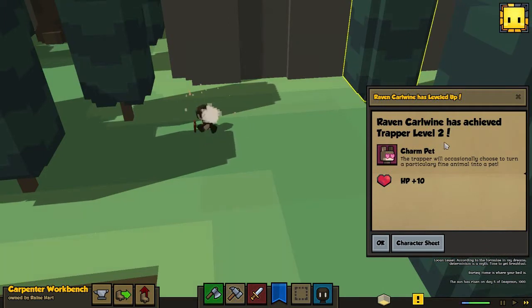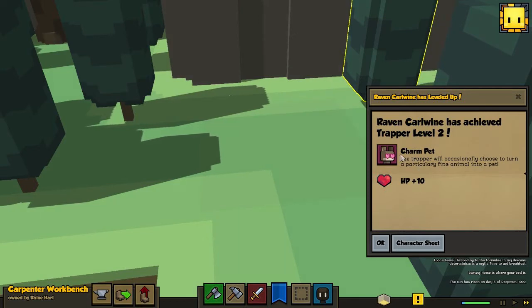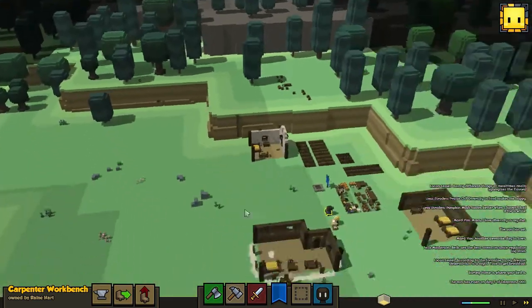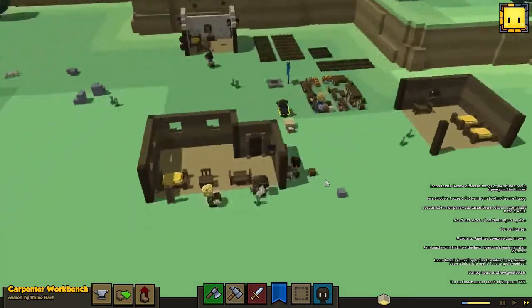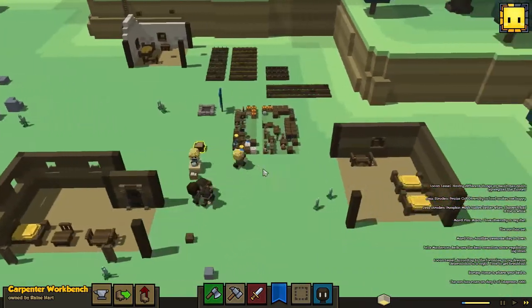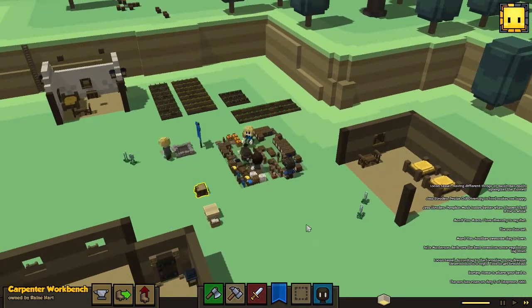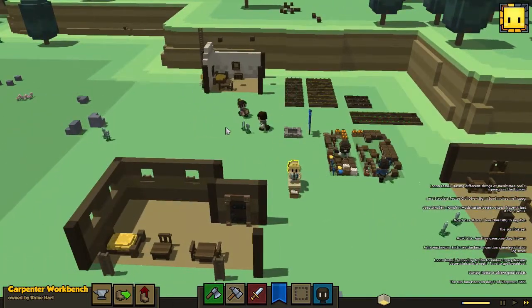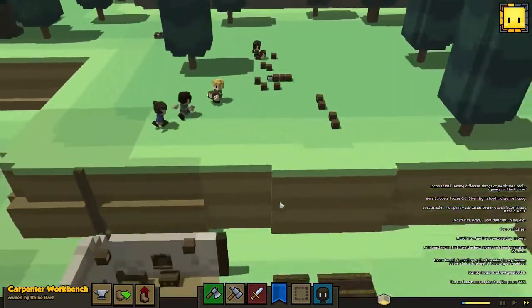Raven our trapper has gained level two and is now able to charm pets - the trapper will occasionally choose to turn a particular fine animal into a pet. These things are really interesting - they're making it a lot more interesting with your people as they get levels and different abilities. You do keep those abilities even if you switch profession, so if you want to go back to having a great trapper again, those levels are still there.